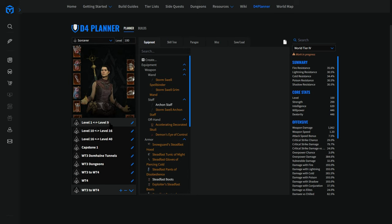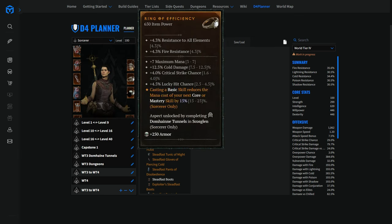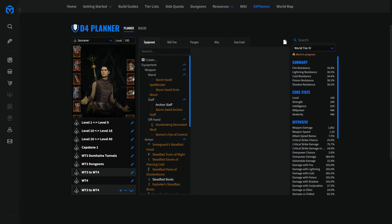The beginning didn't change: from level 1 to 9 we run a fireball into firewall build where we farm our legendary aspects that we use throughout leveling. That's what is very strong about the ice shard build — everything is predictable, farmable, and you'll be using it all the way to 100. From level 16 to 40, the best way to level up is still the dungeon in Scosglen Domain Tunnels — you want to run Domain Tunnels over and over again. When you're level 40, farm a weapon from the magic chest in the Altar of Ruin stronghold.